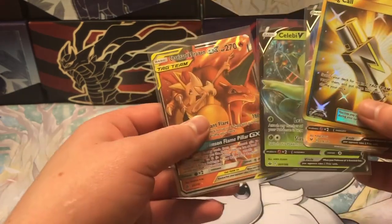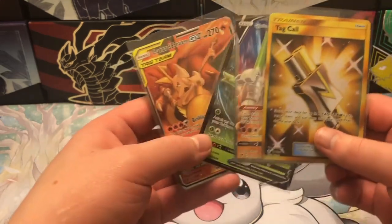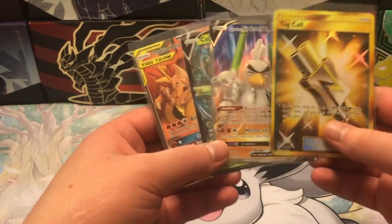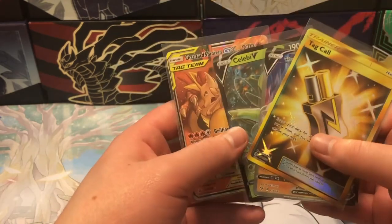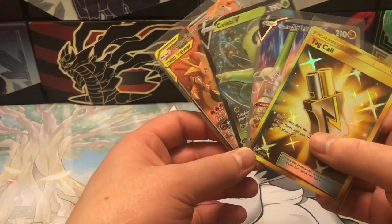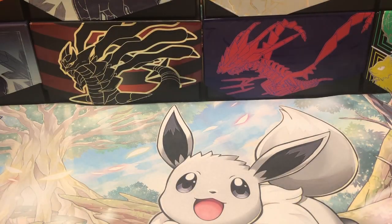However, we did get some pretty nice cards. As you can see, we got another tag team card - Celebi V, Galarian Sirfetch'd V, and Tag Call. So I think today's video is pretty nice - pretty successful. Now that this series is over, I'm probably gonna be moving over to some booster boxes that I have sitting and waiting, and I'll probably be doing some videos on those. I hope you enjoyed the video and I'll catch you in the next one.